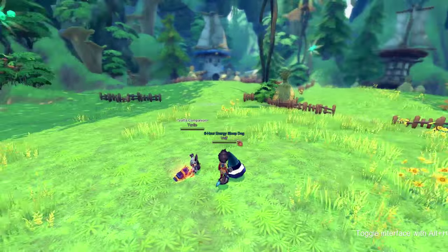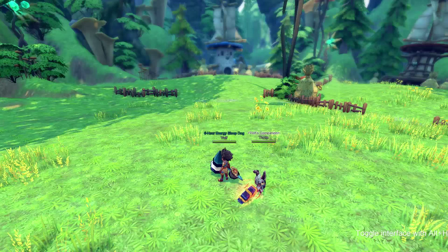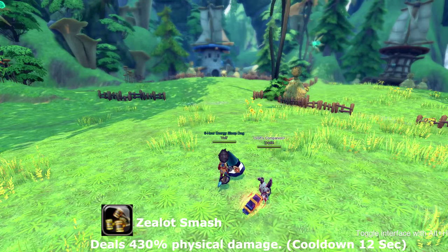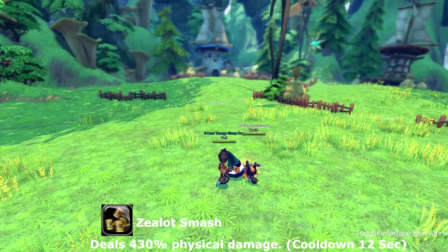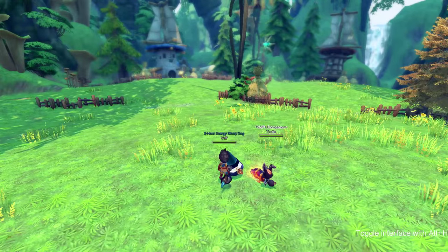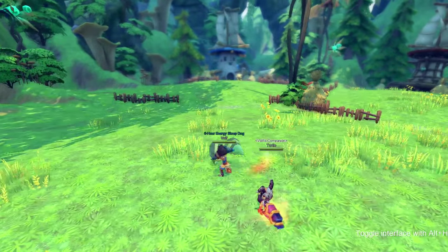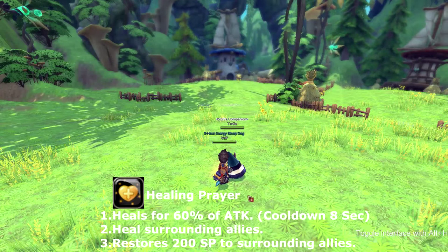Hammer of Light goes on cooldown for 12 seconds. Next skill is called Select Smash. Select Smash is a little combo with no buffs or debuffs — just a normal skill. It goes on cooldown for eight seconds.